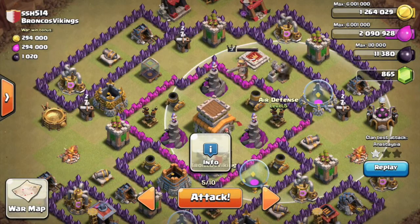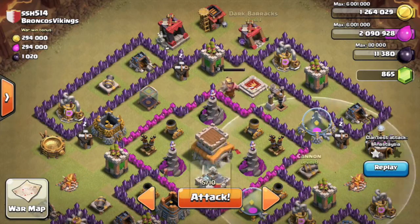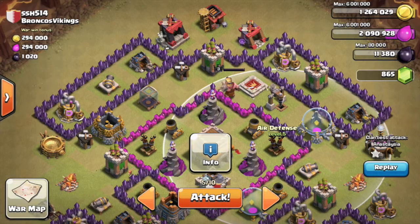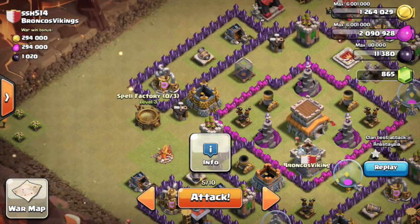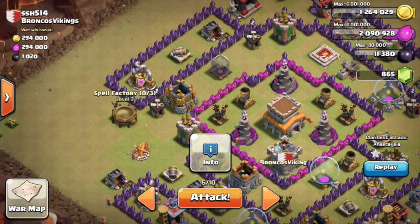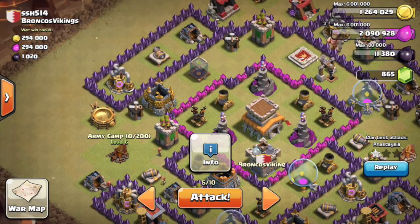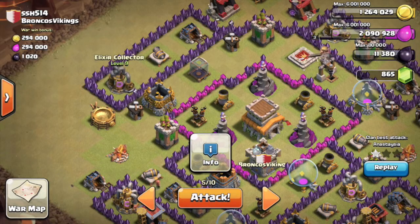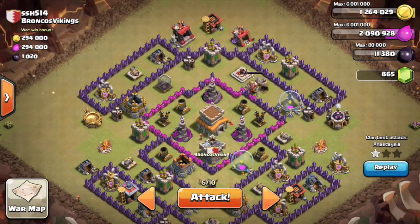What I would do is look at the range of the air defenses. I can see I'll be able to take out all those top three buildings without my dragons taking any damage, and as soon as they get closer to the center I'll start raging them up. First, I'll probably drop my king on the spell factory and wait for him to take out the spell factory and maybe this army camp, because then if the dragons get close to this elixir collector they will go towards the air defense.